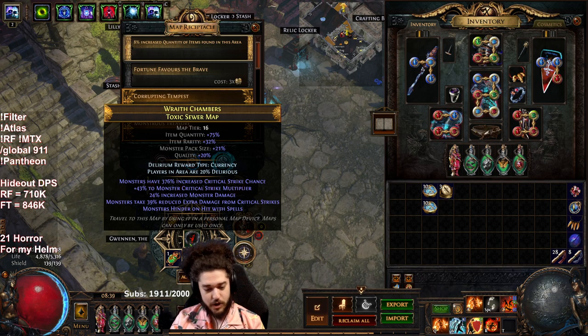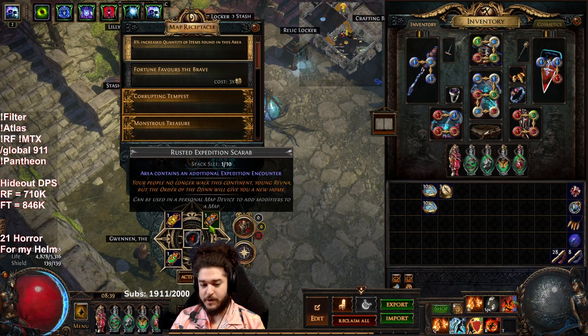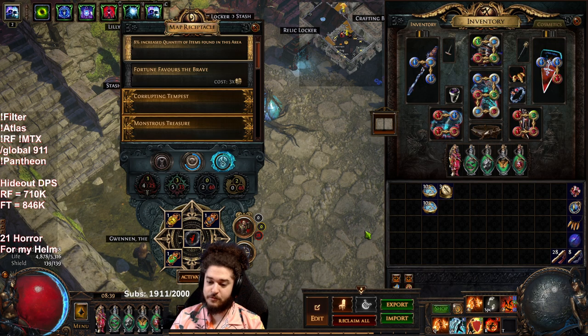TLDR: 20 percent quality, I just craft it and go assuming it's runnable. I use a sulfite scarab, an elder scarab, an ambush scarab, and an expedition scarab. Although I typically use a gilded expedition scarab, I'm only using rusted here because it's on a bad map for me.